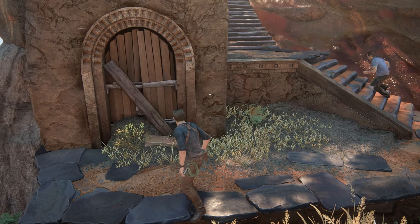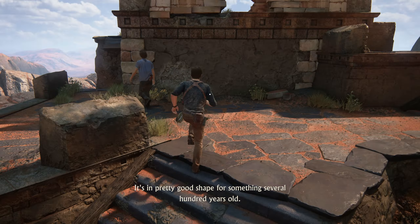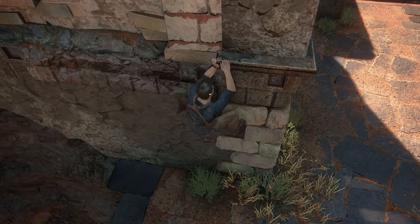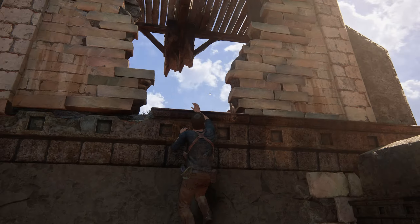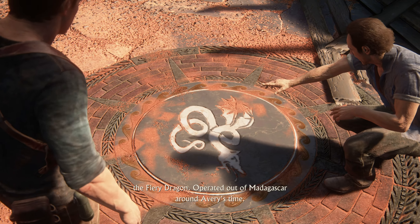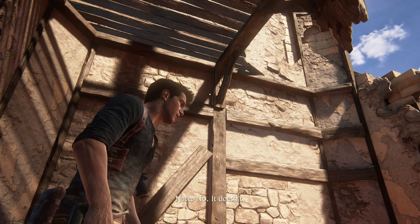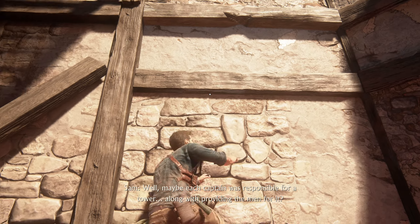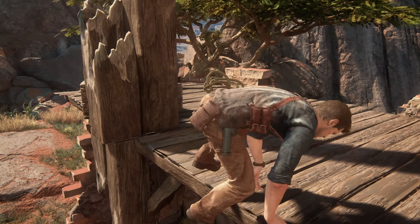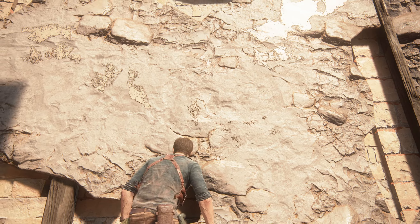Let us go check that out. Can we break this open? It's in pretty good shape — several hundred years old. Definitely ruins from Avery's era. Let's hope it is what it is. Oh, what do we have here? It's Christopher Condon's sigil — he's captain of the Fiery Dragon, operated out of Madagascar around Avery's time. So maybe Avery recruits pirate captains to be his lookouts? Well, maybe each captain was responsible for a tower. Whatever the case, this certainly isn't our final stop.